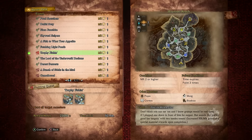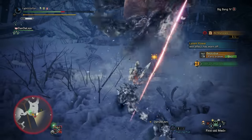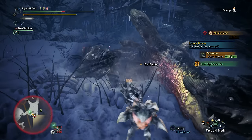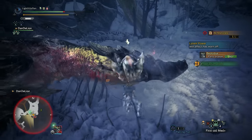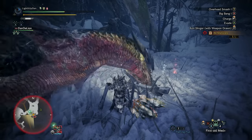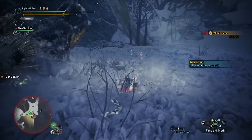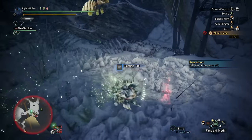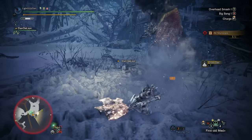Over to our Master Rank events now. First up, the 1-star MR2 event Trophy Fishing, pitting you against two Beotodus in Hoarfrost Reach. These monsters like to tunnel around in the snow, which can be a bit of a pain. Focus your attacks against its fins to pop it out and deal an incredible amount of damage. Some ice resistance is going to be useful to counter ice blight, though blight resistance, cleanser boosters, and nullberries can also help. In Master Rank, be sure to take opportunities to tenderise parts and get your wall bangs with the clutch claw.